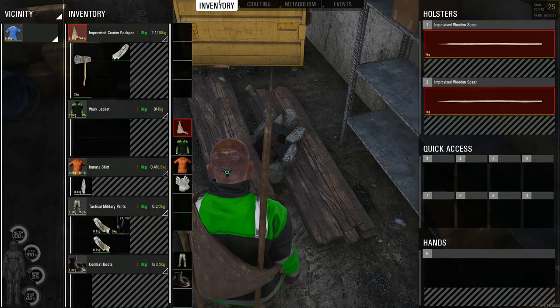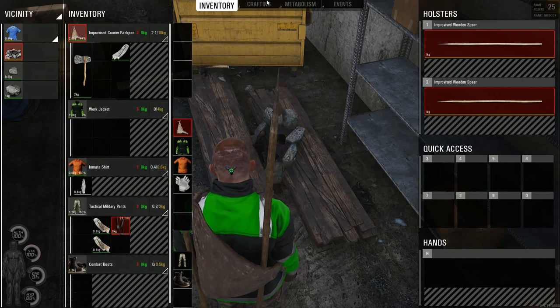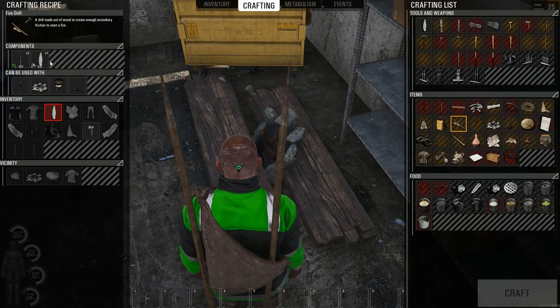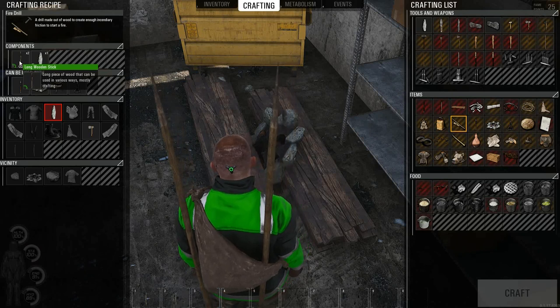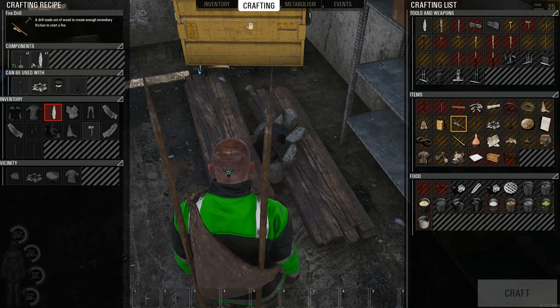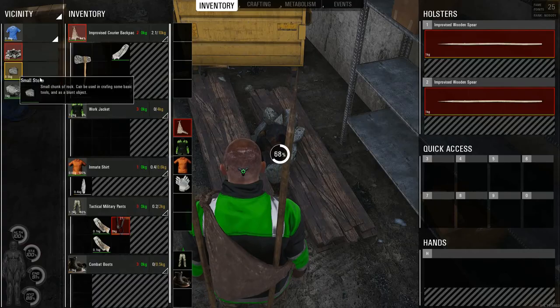If we want to light the fire ring, go to inventory and select the flint and steel. Otherwise you can craft a fire drill, which simply takes a couple of wooden sticks and a stone knife — you can make a fire drill and start it the same way. But we happen to have a flint and steel, so right click and light fire.